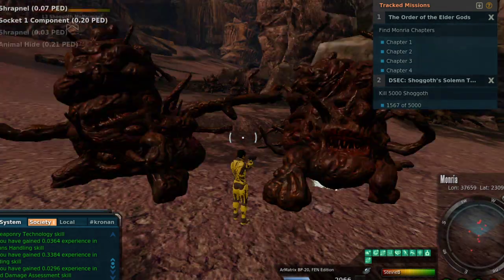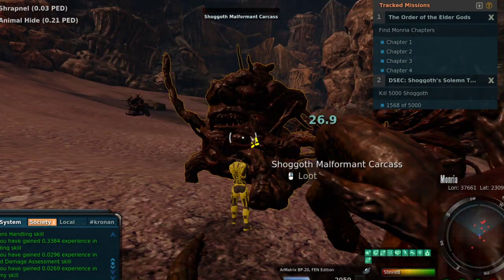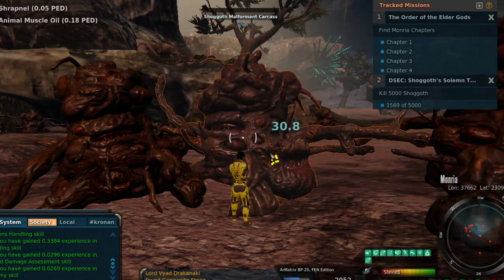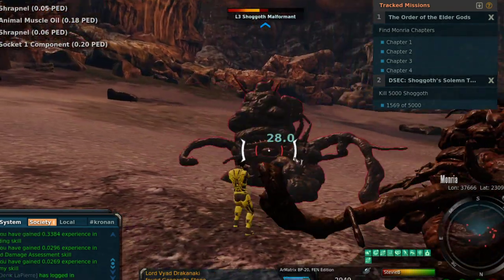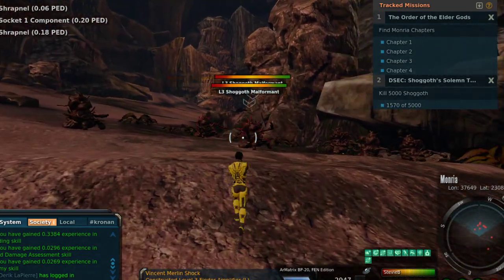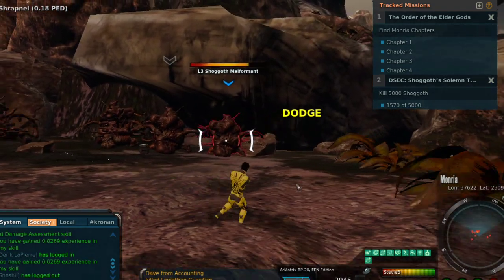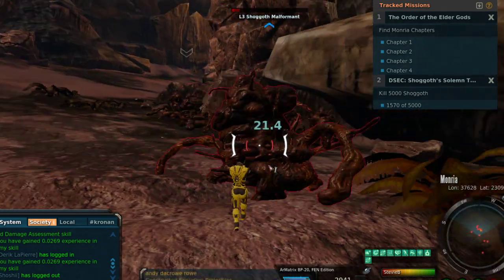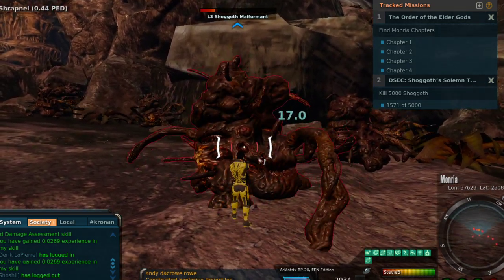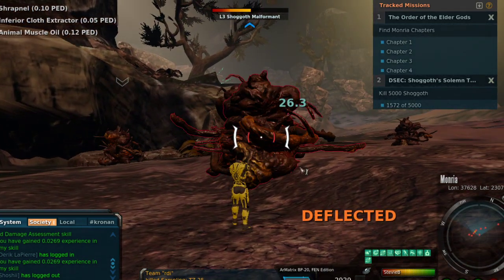There are four different chapters, four different mobs, and essentially you just go hunt until you find a chapter. The problem is the chapters are a rare drop. As you can see I have killed - I'm on stage 4 of the Shagoth mission, the 5,000 kill mission - I'm 1,500 kills in today and as of yet I still do not have chapter 1. Still looking for it, kind of a pain in the butt. There's no way to tell when you're going to get it.